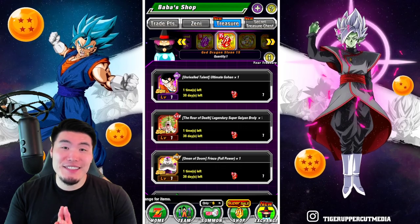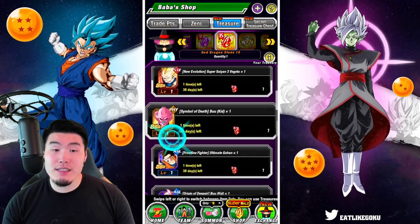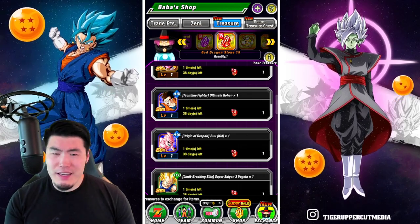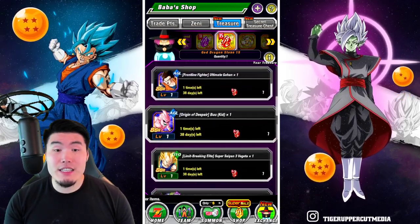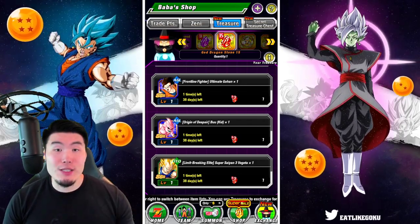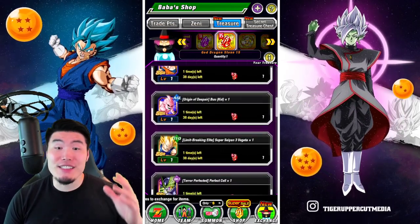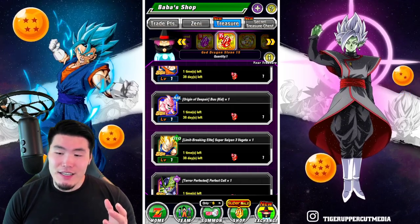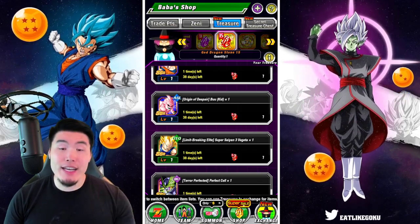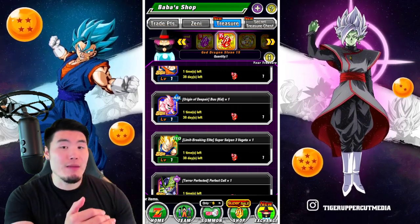Moving on to the other units in the selection: AGL Ultimate Gohan is just okay. This AGL Kid Buu honestly needs like a double Extremely Awakening — he is just that bad. It's hard to imagine how bad he was before the Extremely Awakening, because right now with an Extremely Awakening he's still super, super bad. He is at the very bottom of the list.